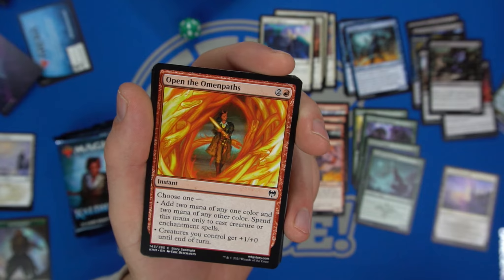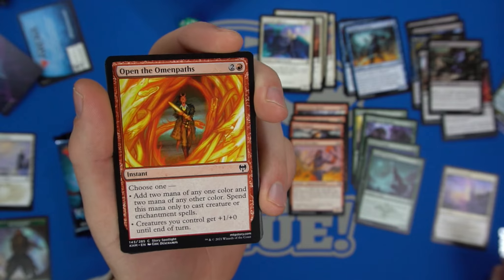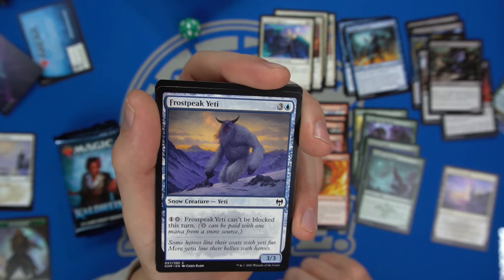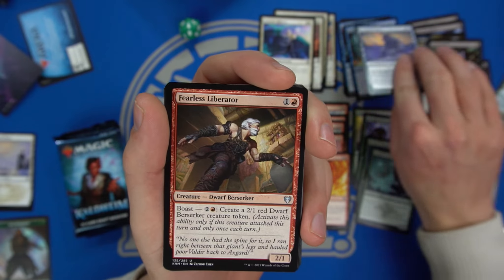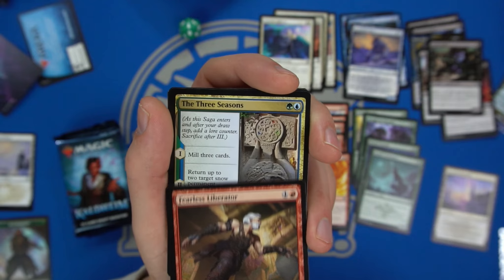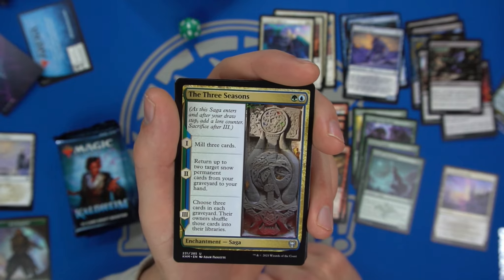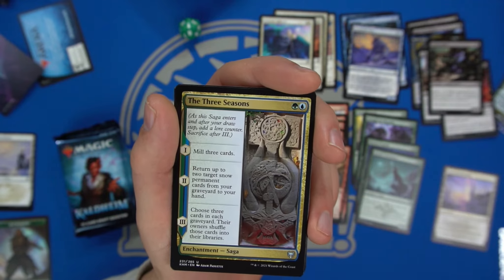Kind of weird the two modes don't really work off each other — one nets you mana plus fixing, which is pretty neat for red. The Frost-Breath Yeti works with snow creatures. The Fearless Liberator has Boast to create a red Dwarf token. Three Seasons mills three cards and returns up to two target snow permanent cards from your graveyard to your hand.